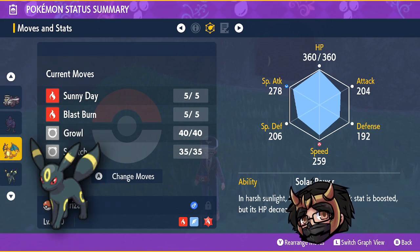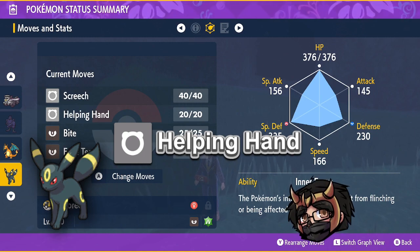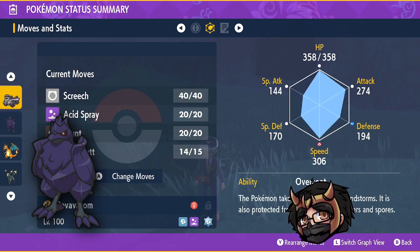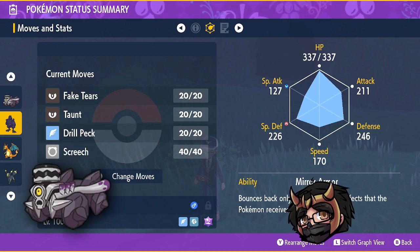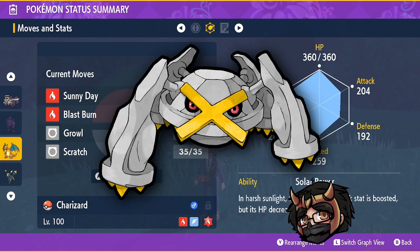On turn two, as Charizard you want to wait until you see the right things happen. Your Umbreon or Screamtail should use Helping Hand on Charizard - you'll see it in the top left of your screen and hands clapping on Charizard. Another support should heal if you took damage, and another can use an Attack Cheer to boost damage further. Once you see Helping Hand activate, Charizard uses Blast Burn - which should be more than enough to one-shot Samurott.